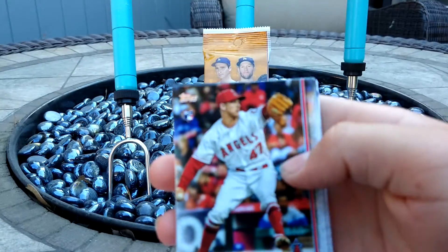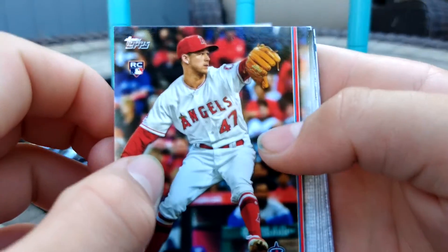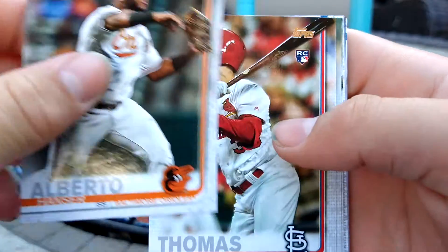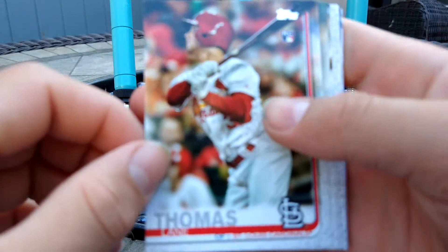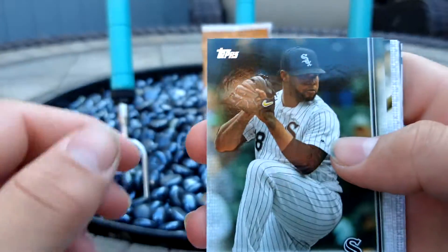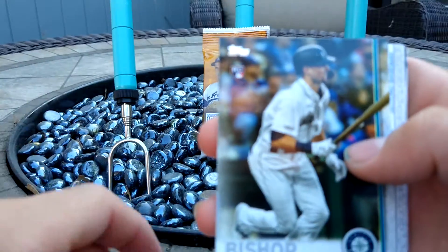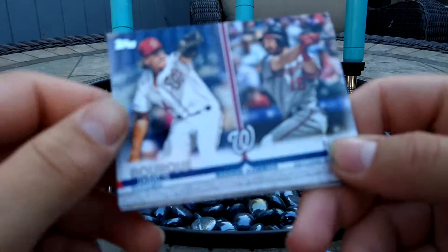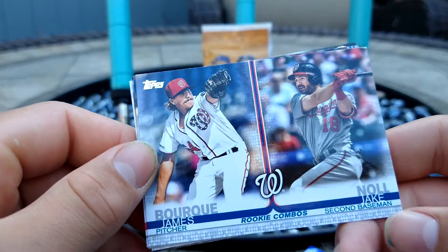I got those Donruss packs for $6. Alright, looking for the Tatis, the Keston Hiura, Pete Alonso. We got Griffin Canning leading off. Hanser Alberto. Wayne Thomas. Alex Colome. Braden Bishop rookie card. And a rookie combo of James Bork and Jake Knoll.